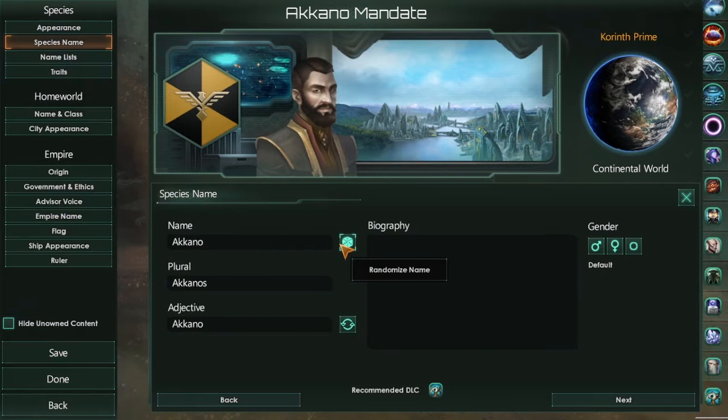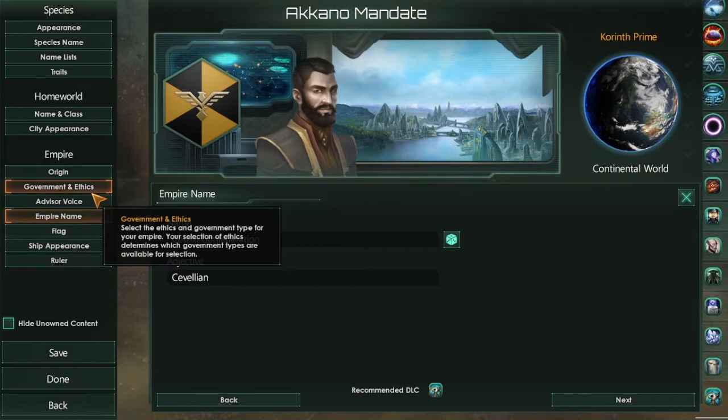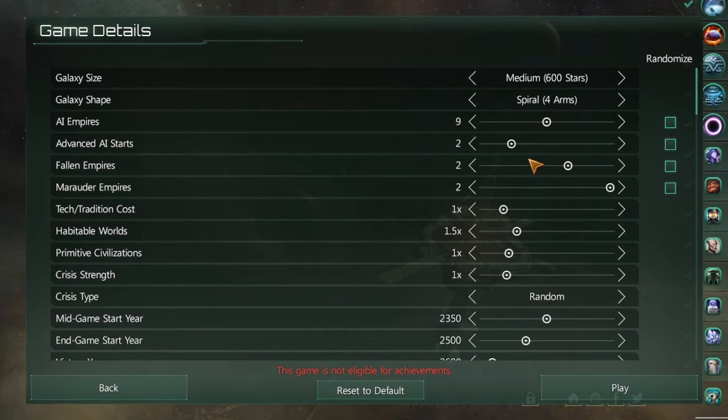Let's change the species name as well. Like I said, I have a couple of Empires that are the same default preset. We can go to Empire and change that. I'm going to go with what was already assigned to me, government ethics-wise: egalitarian, materialist, xenophile, democratic, diplomatic corps, and beacon of liberty as my civics. I'm going to go ahead and save it and then hit done.